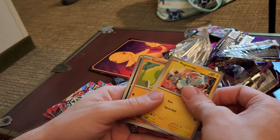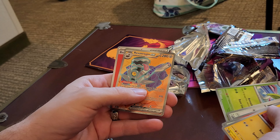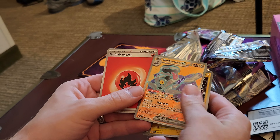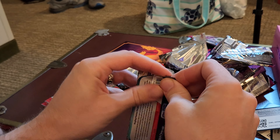So there we go: Magnemite, Eevee, Charmeleon, Pikachu. Very first one — we get a full-art Reverum EX! Obsidian Flames is bringing the fire. No surprise, it is hot in there.